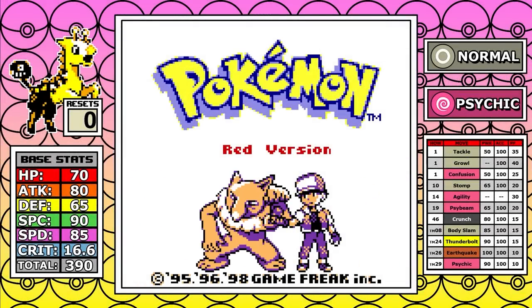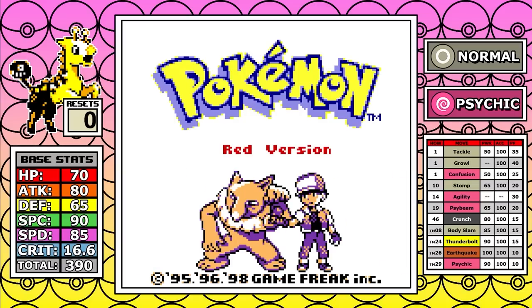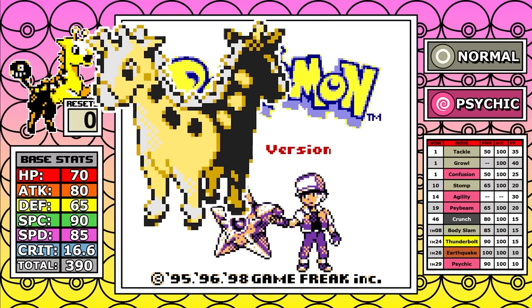Giraffarig is a Pokemon that has really risen on my list of favorites over the last year. I love that its name is a palindrome, spelled the same way forwards and backwards, and I think it makes more sense when you look at its beta sprite, where it was essentially a mirrored version front and back. I love this design a lot and I wish they would have kept it.